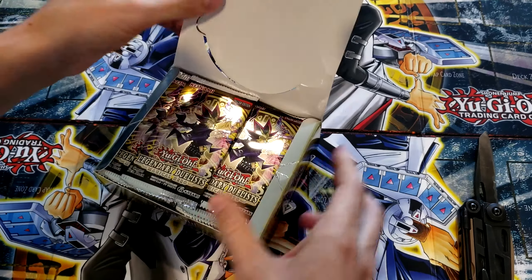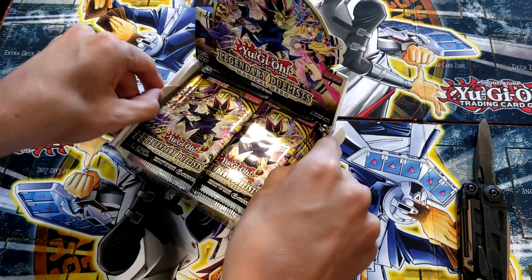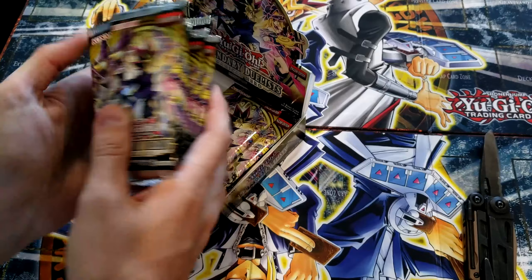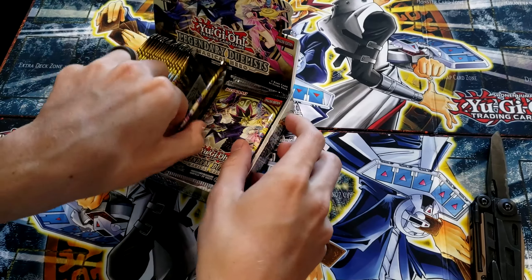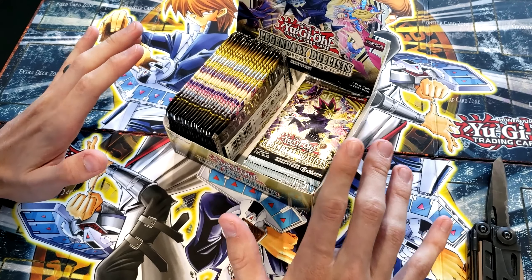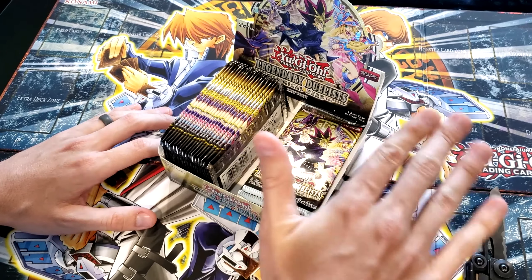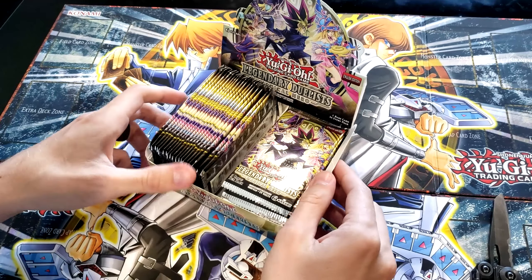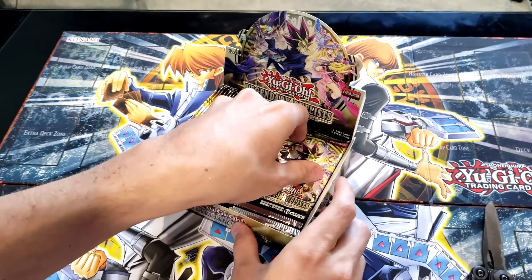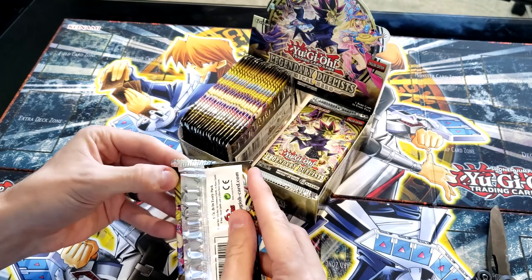We've not had really any luck getting ultra rares out of this set before — we've opened these mostly from blister packs. Which side do you feel is lucky, left or right? They're equal. So whichever side you feel is a little more lucky, I'm going to give you that side. Rebecca's going to pick — she'll open the right side, I'll open the left side. This is going to be 18 booster packs from Legendary Duelists. We're looking for Magician's Soul if we can find it.